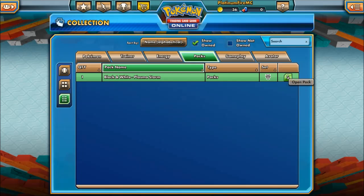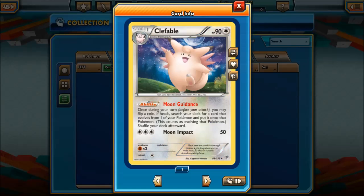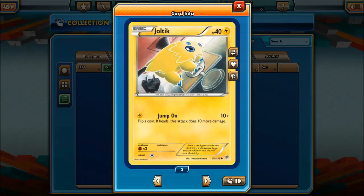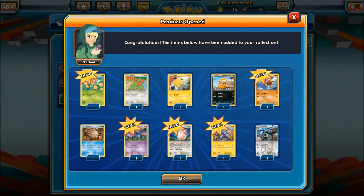Plasma Storm packs were quite good in the last episode so let's see what we get. Nothing too special — we got a Team Plasma Watchog, that's okay, and a Clefable — that's quite good actually. There's a Solrock: explosion does 90 damage to itself, so I don't really want to do that. There are some okay ones in there amongst that, nothing special.